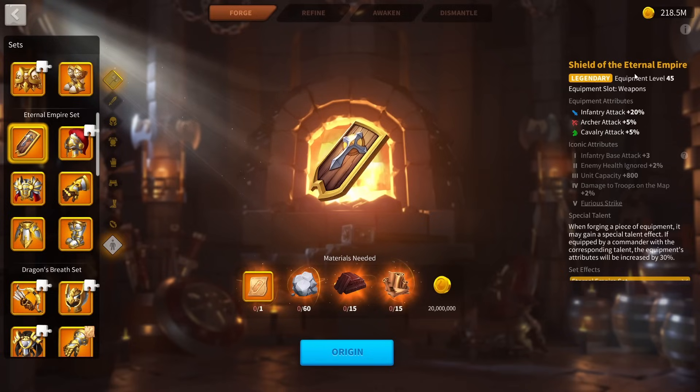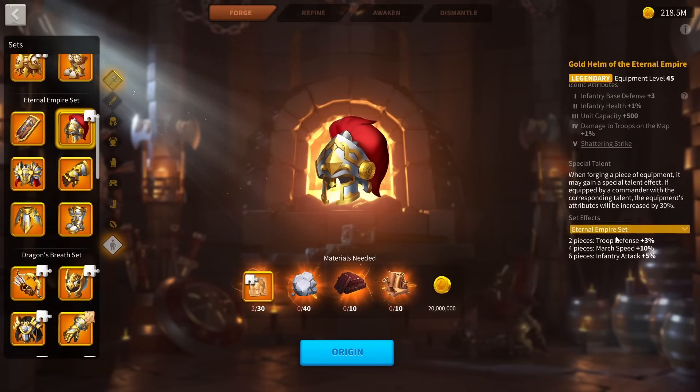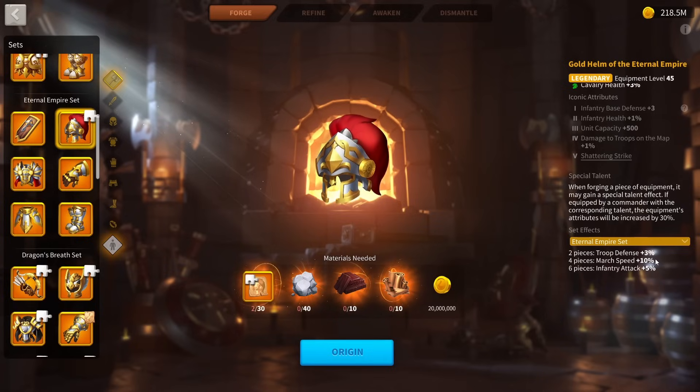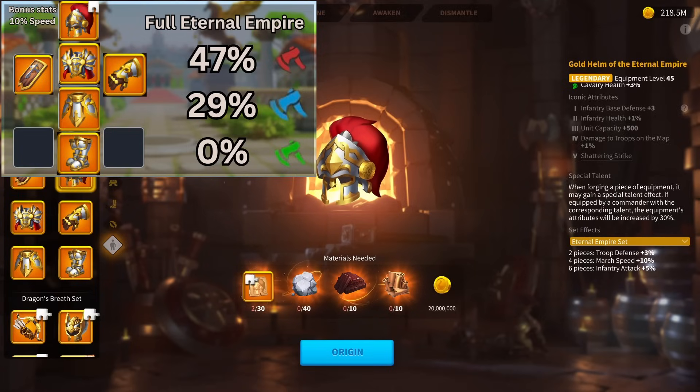We're going to start off by going over the Eternal Empire set, which is just the baseline infantry equipment. This is if you just took the legendary set of equipment all the way up to the six-piece set bonus. The stats are going to be on screen now, as I did with my Archer equipment guide. The Eternal Empire set, if you don't get any special talents on it, you're looking at 47% attack, which is a ridiculous amount of attack, 29% defense, and also 10% march speed as an extra stat from your four-piece set bonus.